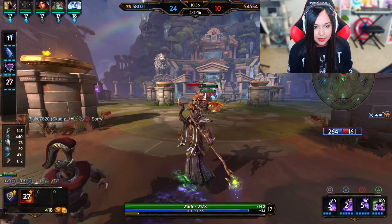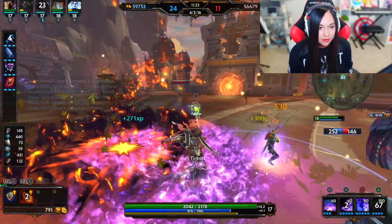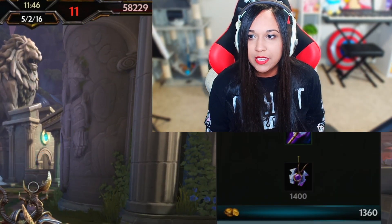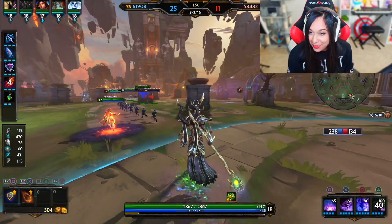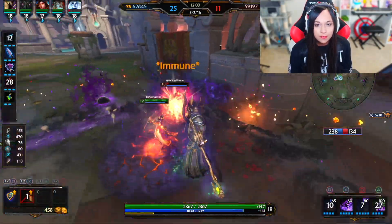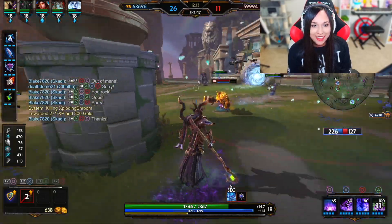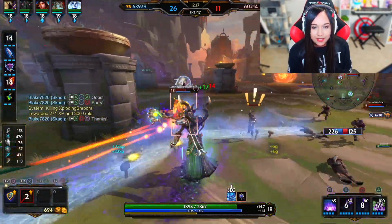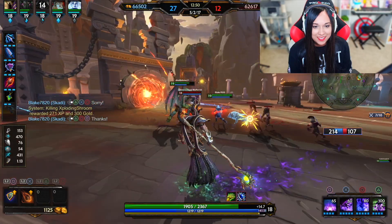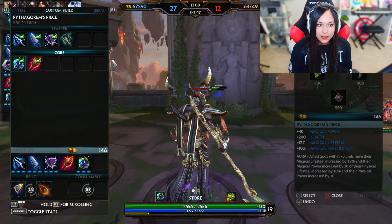Dear god, how much health does that Ymir have? That thing is like a brick — I need damage and he's barely taking it. There we go, finally! Does anyone else get really close to their monitor when they're super focused, or is it just me? Because I'm like an uber nerd over here. I gotta play really tactically — I don't even realize when I do it. That Ymir is unbeatable. They see me coming and it's like 'nope, nothing to do with you.' I'll just return and build some items. Maybe I should have stayed — our teammates look like they could have used it. Oopsie.